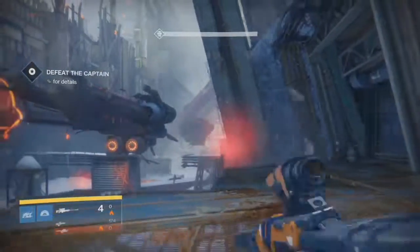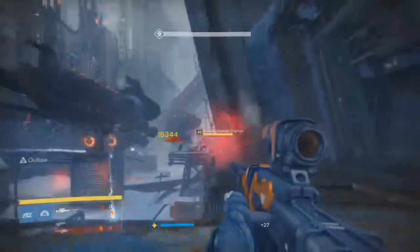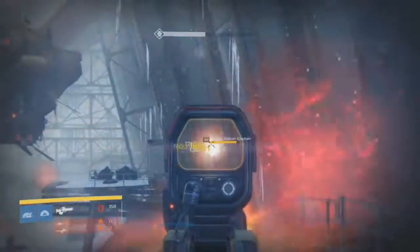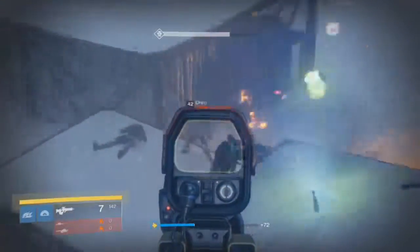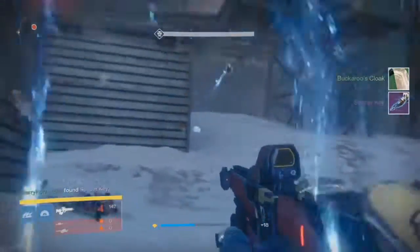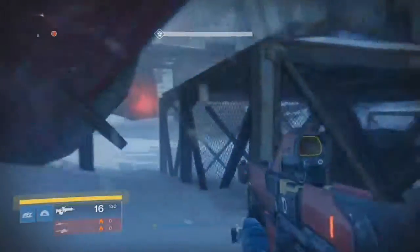That's all the Weapon Parts. You just claim everything to Shiro and do the story mission called Khovostov Rising. You have to take out a captain for the last part — the thing is, when you first encountered him, he teleported away, and now you need to take him out again at the end of the mission. Be careful getting killed by all the Fallen ships and their grenades.